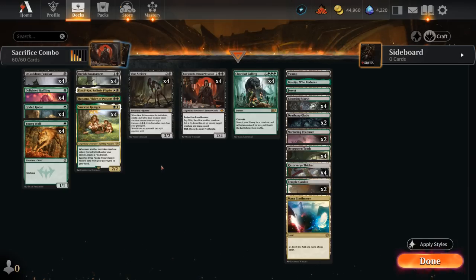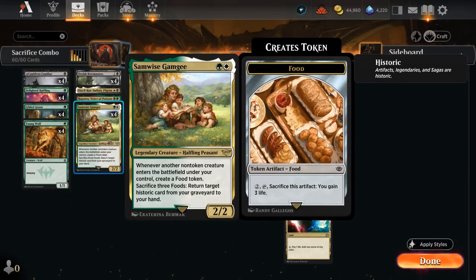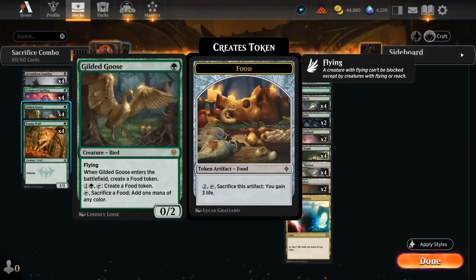The rest of the deck includes mana acceleration since we do need to cast some expensive spells. Young Wolf can also help with the Convoke on Court of Calling. We can also rely on Gilded Goose, which can fix our colors and also combos nicely alongside Samwise — making more food tokens that we can use on the Gilded Goose.